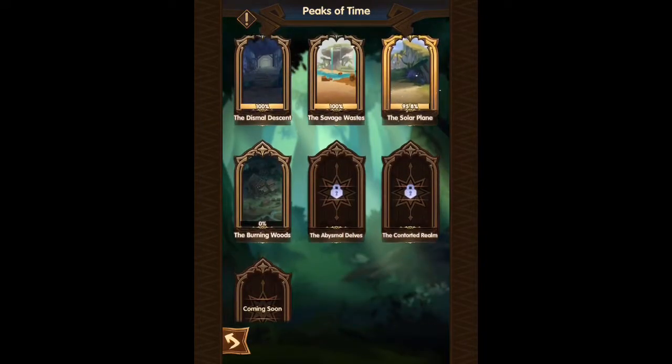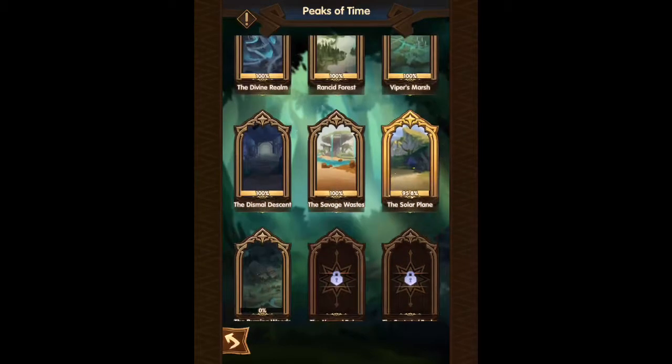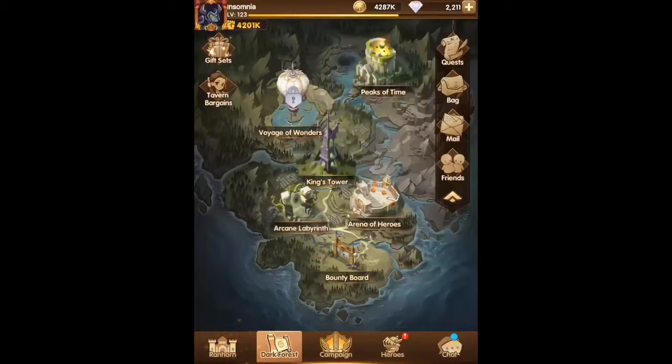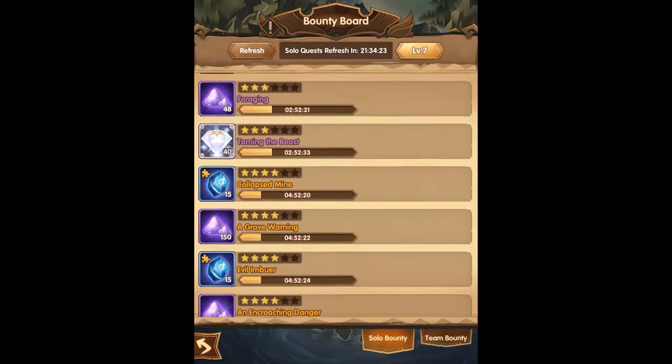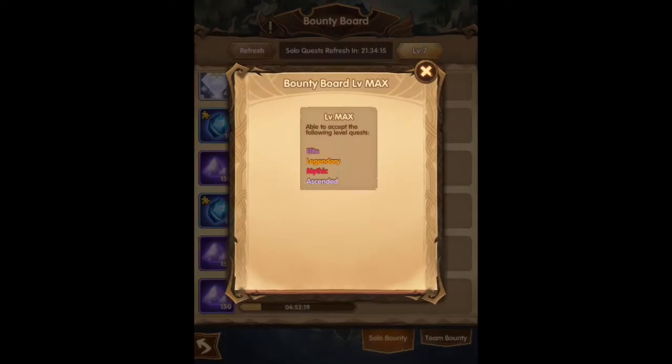I haven't started the Burning Woods — I just unlocked it. I was trying to finish the Solar Plane but can't seem to get one boss down, which is Warwick, so almost done with that. The second largest place to get hero essence is the bounty board. An elite quest gives me 48, a legendary quest gives me 150, the mythic quests give you about 300, and the ascended give you 500.